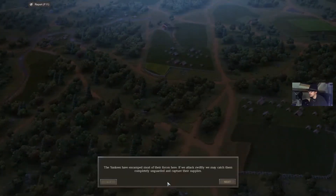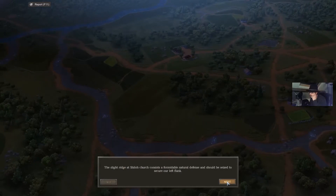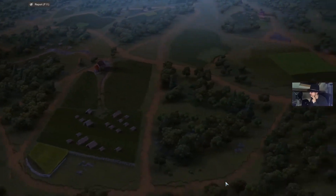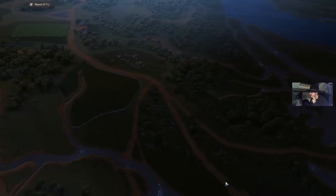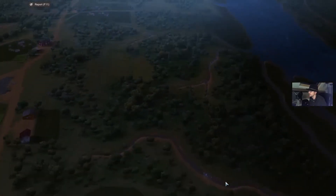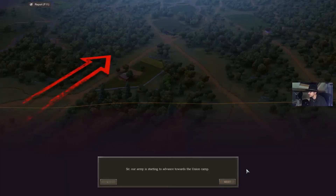There are camps set up. If we attack swiftly we catch them completely unguarded and capture their supplies - that's what we ideally want to do because we are undermanned. The right side of Shiloh Church consists of formidable natural defenses and should be seized to secure our left flank. To our right we also have issues - we need to overcome this hilly terrain and safely proceed north. They do have a last stand option here with barricades, and gunboats will also be there.